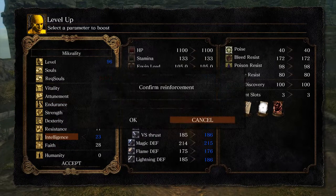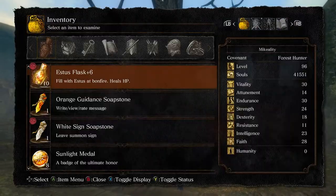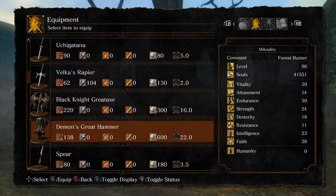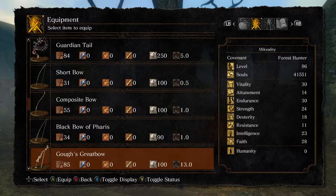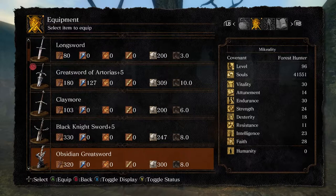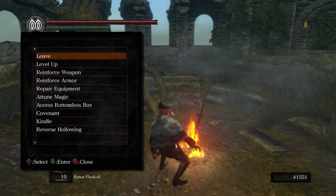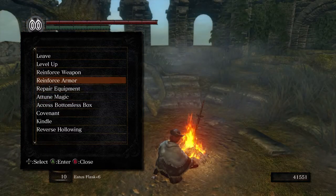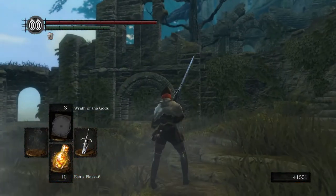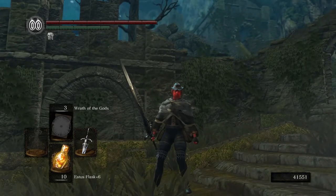Now that we have the faith we need, let's get our intelligence up - one weapon I do want to showcase is the Moonlight Greatsword, and that requires more intelligence than we have. There's so many weapons. Black Knight Greataxe - we're going to be using that eventually. The Moonlight Greatsword is probably in my box. So that's pretty much it - we're going to the Catacombs next, and the Catacombs are that way. I'm gonna wrap it up actually - I'm getting a phone call. Hope you had fun watching, and I'll see you next time. Bye-bye.